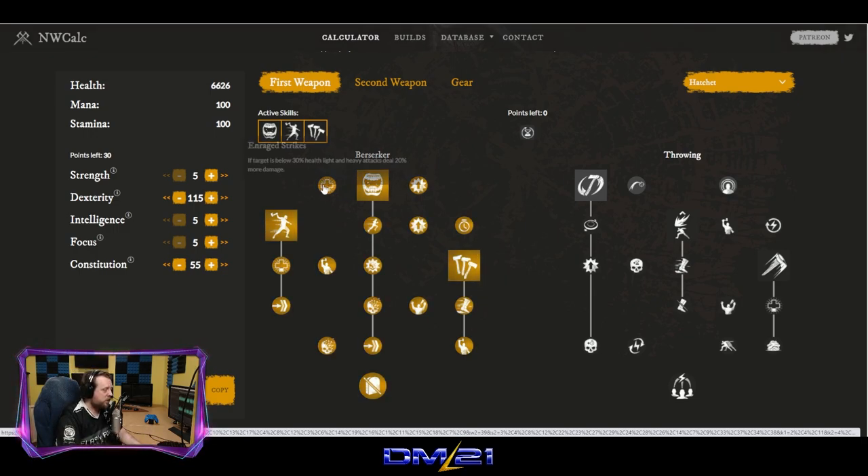Other passives: if the target is below 30% health, light and heavy attacks deal 20% more damage. This build is designed to fight people who are very hurt when we enter hatchet Berserk, so we get an additional 20% damage to anyone under 30%. Against All Odds increases base damage by 10% for every enemy within 5 meters. Even with just one enemy nearby, that's a 10% damage increase.